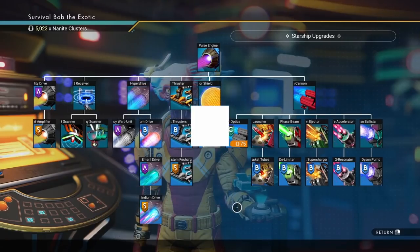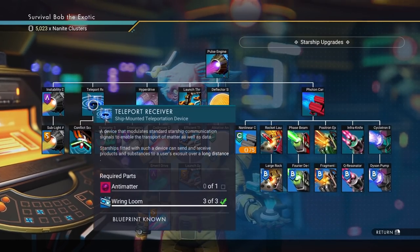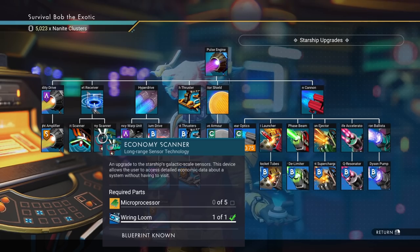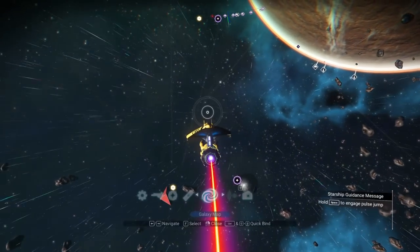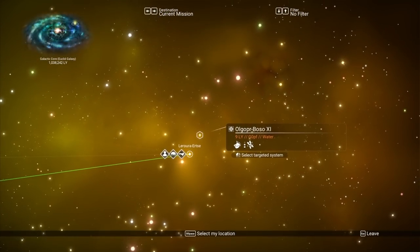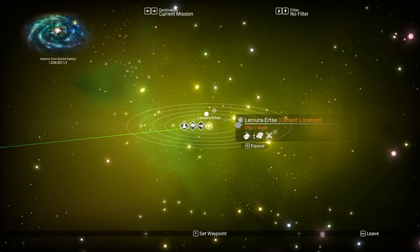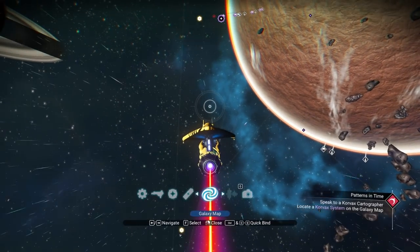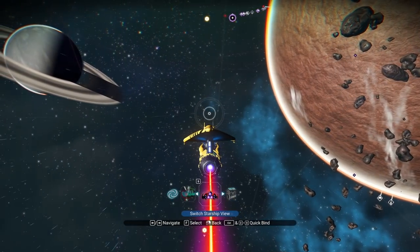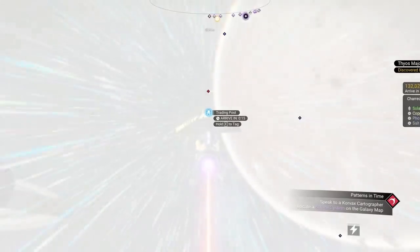Number four on my list is the economy scanner — the second thing I buy in game, right after the teleport receiver. It's built with five microprocessors and a wiring loom. The economy scanner lets you go into space, look at the galaxy map, and figure out if you're going to a one, two, or three star economy. Three star economies sell more materials, have a higher chance of spawning an S-class ship, and are generally where you want to be. It also lets you scan in space to find a trade post whenever you want — truly game-changing early on.